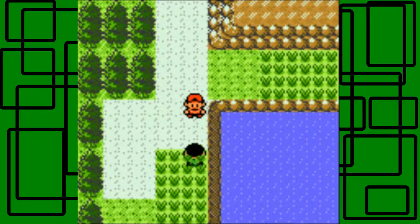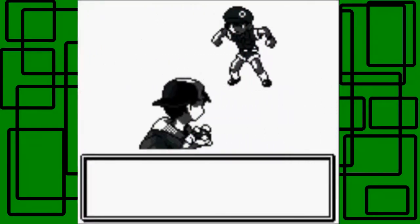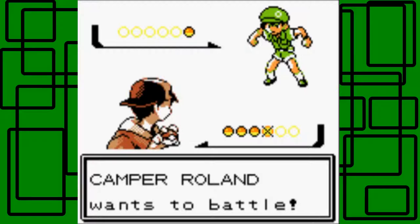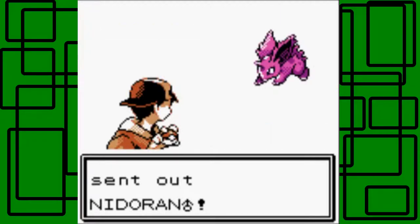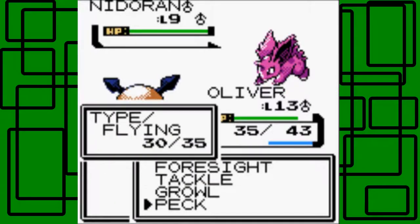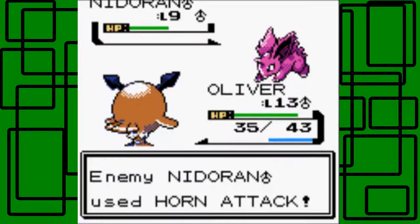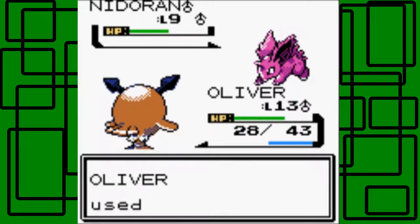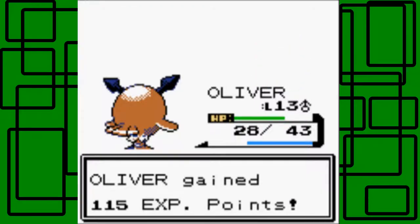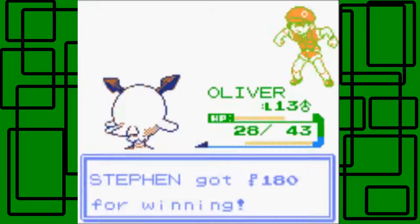Here's Camper Roland. He has a Nidoran male, level 9. Oliver uses Peck twice — could have been a one-hit KO but wasn't. Camper Roland is defeated — that is disappointing for him. Thanks for 100 Pokédollars. You can find Wooper here during the day, morning, and probably night too. I won't be using Wooper on my team though — I'll be using a different Water-type.